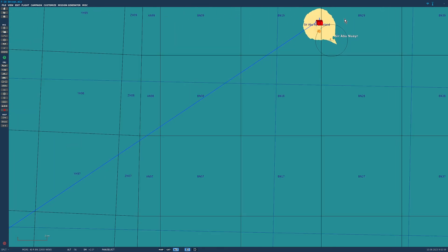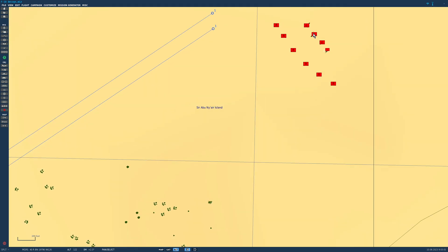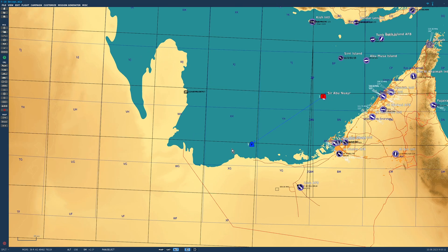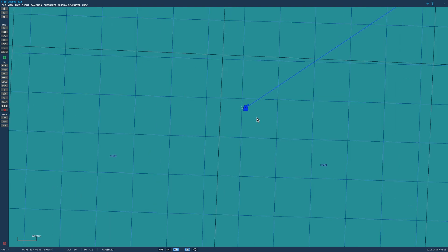Our scenario today is super simple. We have an S300 SA-10 site with 1, 2, 3, 4, 5, 6 launchers. Each launcher has 4 missiles for a total of 24 missiles.